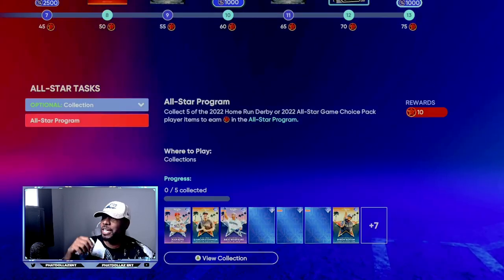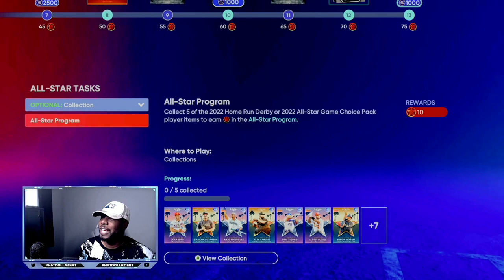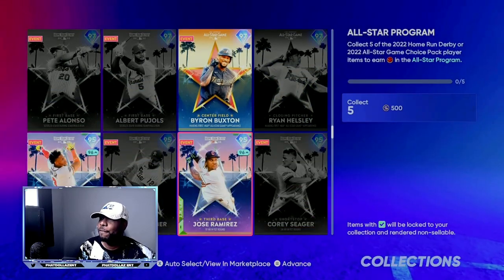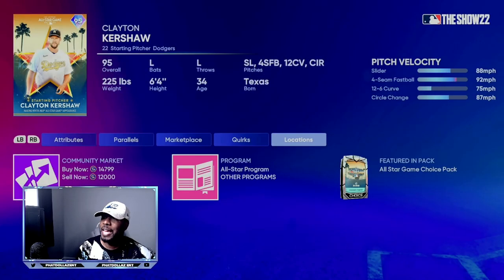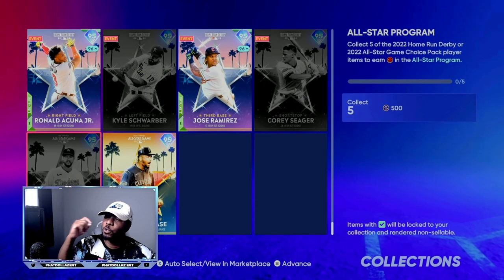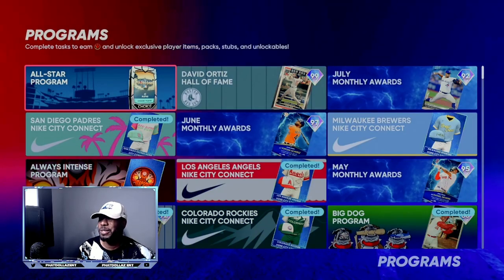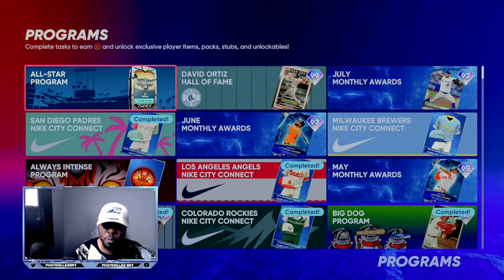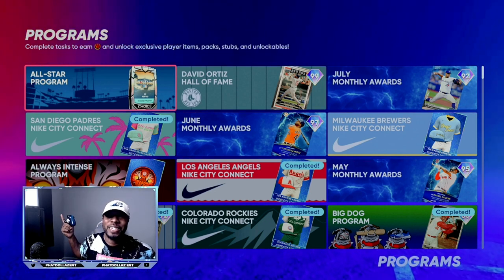To get the big chunk of points at the end, you're going to need at least five of these players locked. Some of you might already have five. The prices are tanking every few hours right now — this guy is around 12,000 to 13,000 stubs. If you've got four of them, buy another one for 12 or 13,000 stubs. With all the new programs out, you'll be able to make those stubs back super fast.